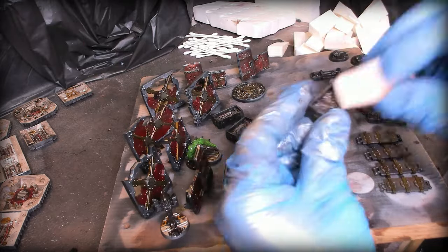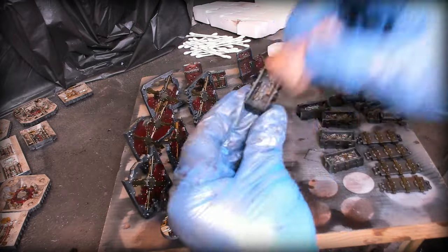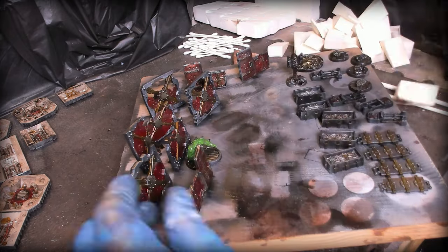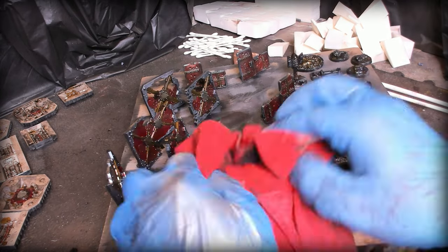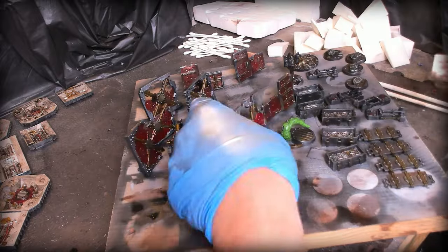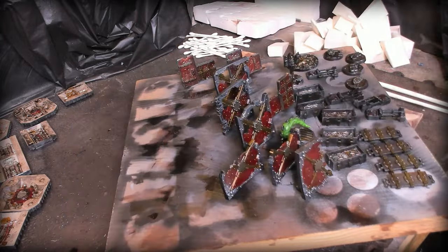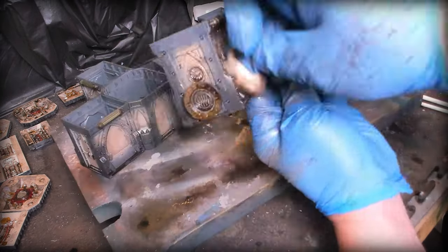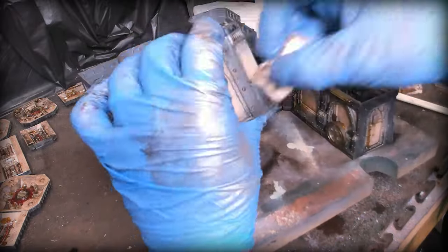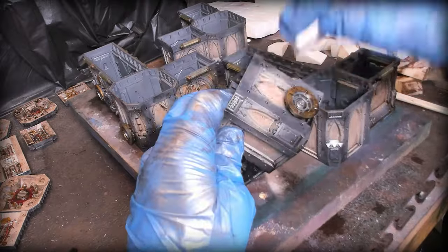The idea is that if somebody's interested, they're looking at stuff and thinking, 'How do I get started?' — here's a box. If you want to check out what's in the box, I've got it all ready to go, with two full gangs painted and ready. We're working on a quick wipe — you don't want to take too much off at this juncture. A little bit more detail isn't such a bad thing. This is the part I was really happy with — this worked out really, really well.